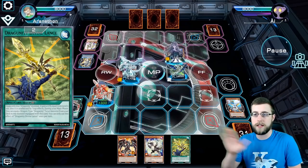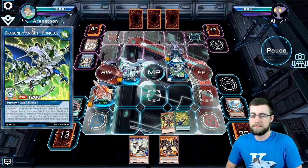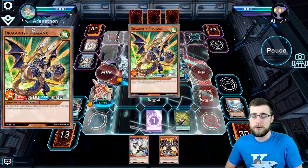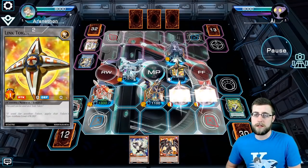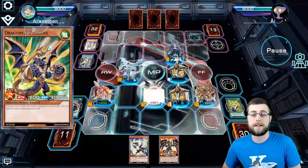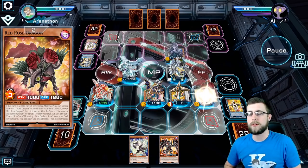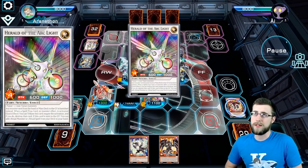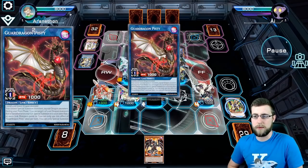So now that's in the graveyard, that's ready — if I am able to probably draw into the combo pieces with Suryuja, I can go into the Ultimized Zulkin, Crystal Wing, bring back the Galactic Spiral Dragon, and overlay into number 38. That's kind of the end goal of bringing that out. I think that's probably the best target for it at the moment.